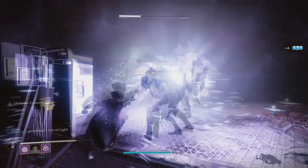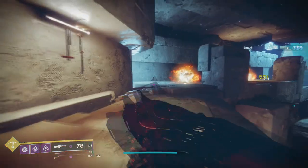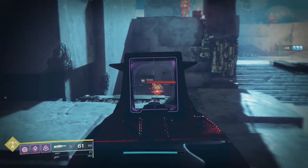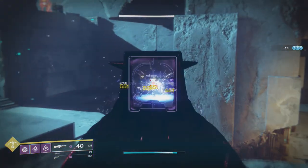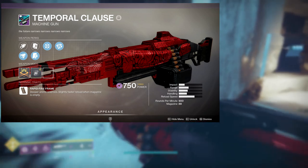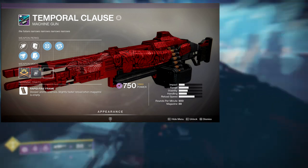The next one is the LMG from Season of the Undying — Tempered Claws. I'm actually really excited this is coming back because I only got like one roll on it, which was Firmly Planted with Rangefinder, which is not a bad roll. I would have preferred Quick Draw and Rampage, or Firmly Planted with Rampage. For the perks: first row is Quick Draw, Firmly Planted, Auto Loading Holster, Ambitious Assassin, Pulse Monitor, and Genesis. Second row is Rangefinder, Rampage, Surrounded, Eye of the Storm, High Impact Reserves, and Hip Fire Grip.